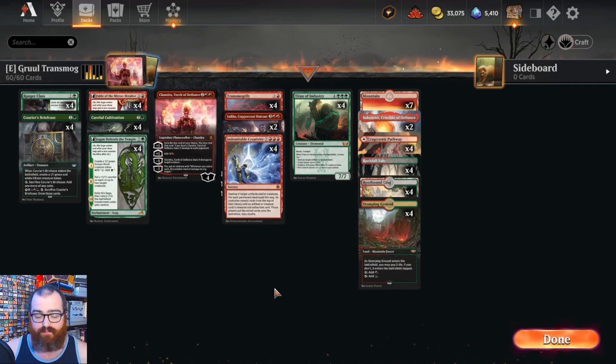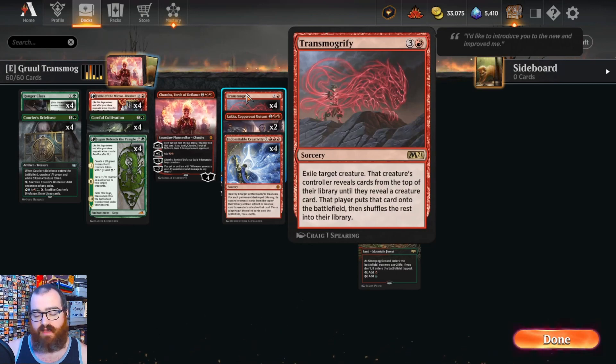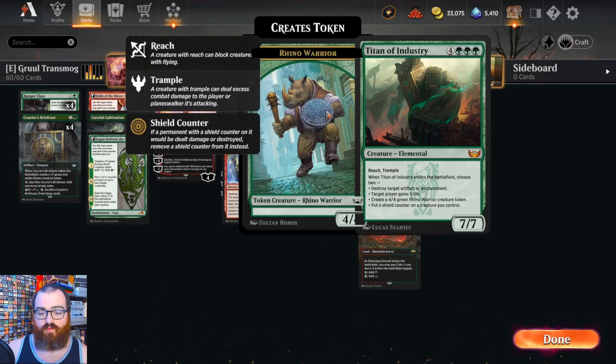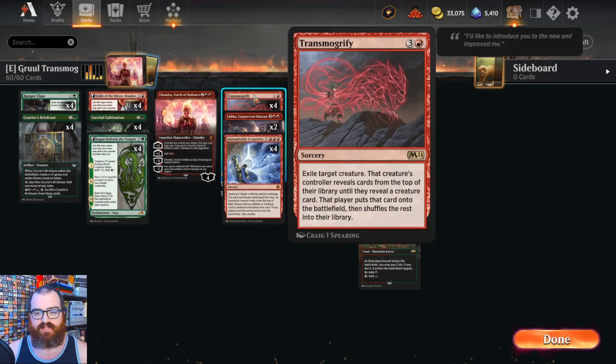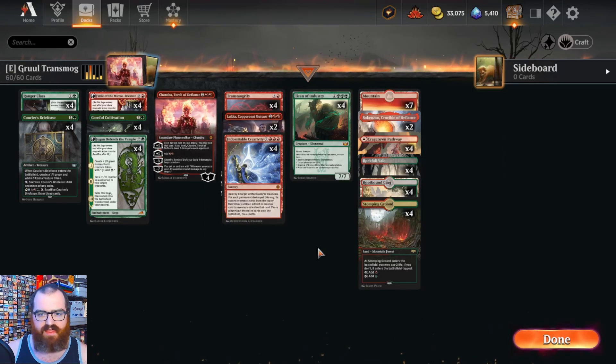With that being said, it is a very, very complex deck in how you want to navigate turns. If you go to transmogrify a creature you control, your opponent can kill it in response and then you won't get the Titan of Industry. Certain decks you have to play around and consider the different removal options your opponent has. But other than that, that's the deck in a nutshell. Let's go play some games and see how it works out.